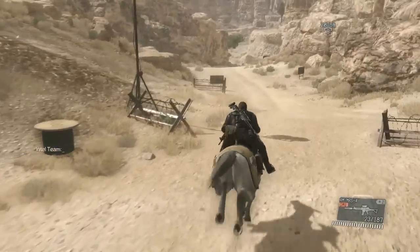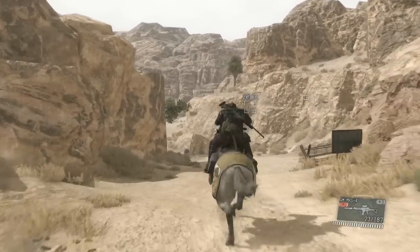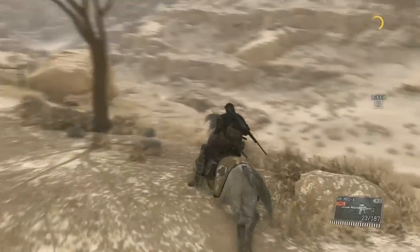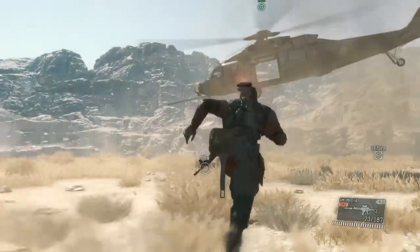Generally to traverse the terrain you can hop on the back of your horse, but that takes forever if you want to get from point A to point B. What a lot of people do is call in a helicopter to pick them up, and then the helicopter can take you all across the map. That's generally the quickest way to get places — however, I've discovered something really cool.